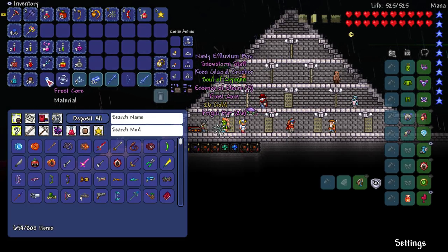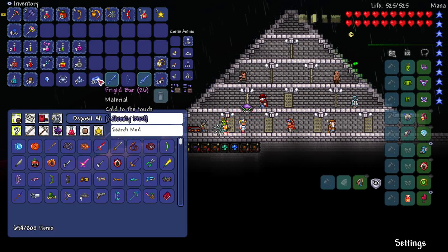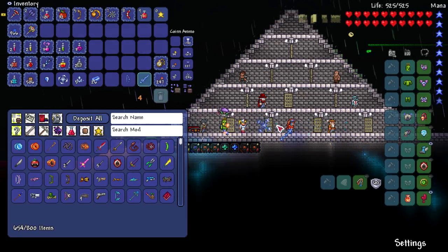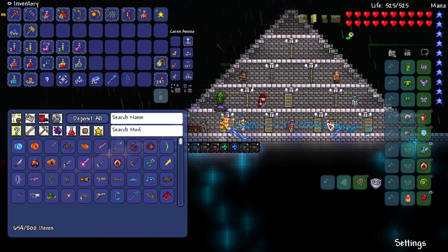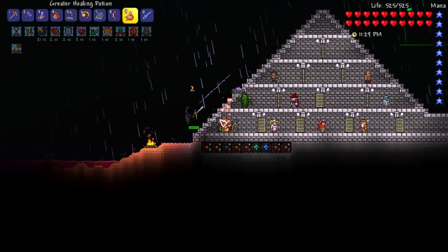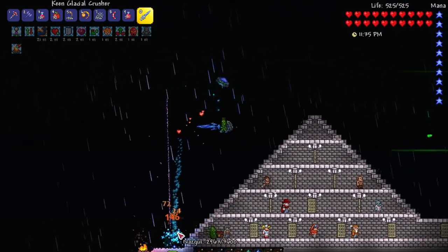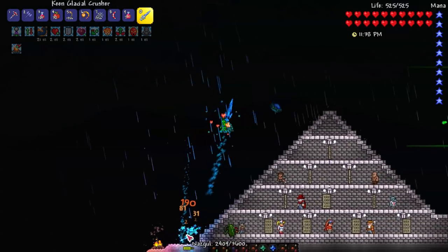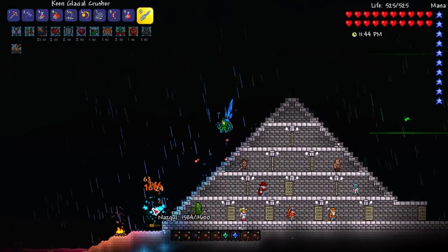We got a Frost Core, a Soul of Cryogen, and the Magi of the Ancient Ice Castle wings - descent acceleration is 1.35 and it gives 10 degrees damage to all. Also got some Frigid Bars and a staff. Maybe I'll use one of these awesome weapons for the next fight. This staff doesn't have a very wide arc to it - let's test it out. It's not bad - I think I could use that to defeat the Twins. It's got good range, it just tapers off towards the end.